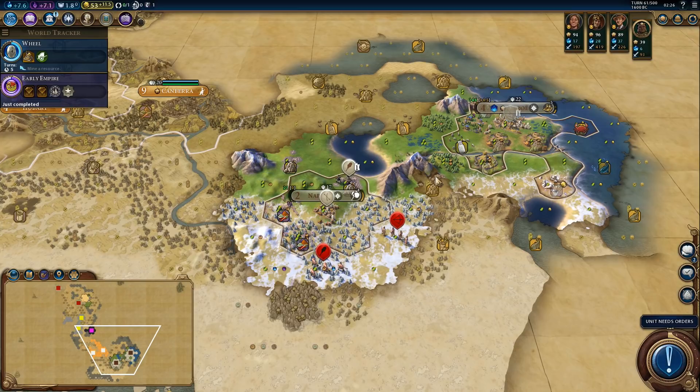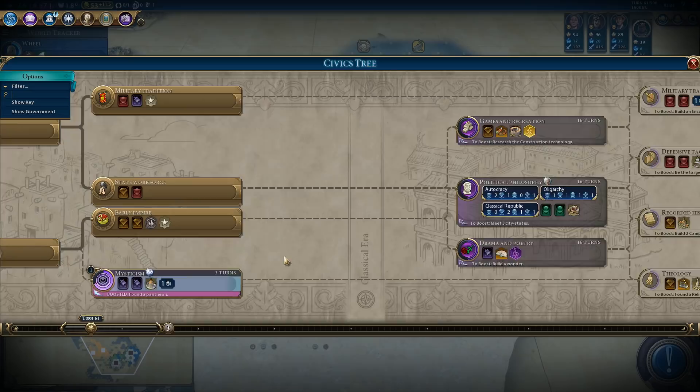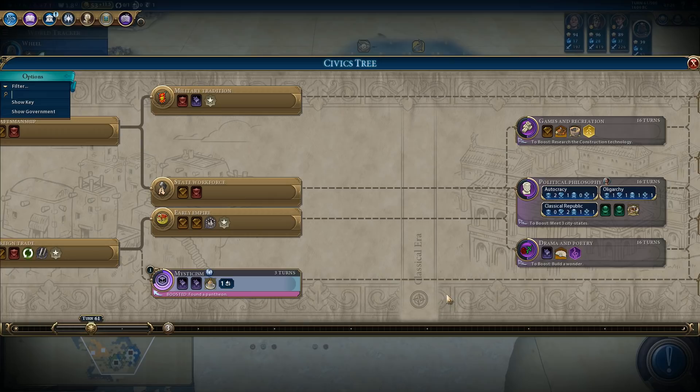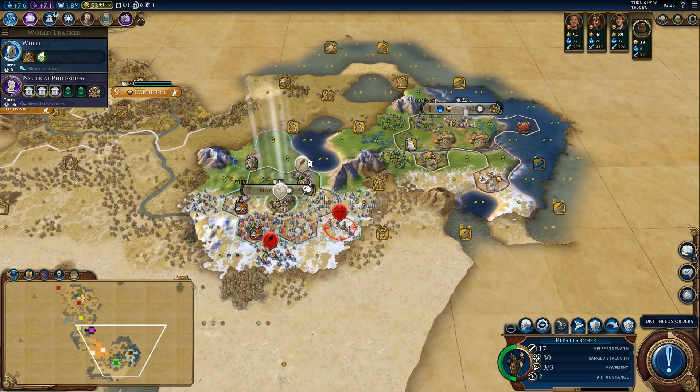That's for six population — I was thinking about political philosophy, which requires meeting three city-states. We still got some time to meet the third city-state. Let's get started on political philosophy. Hopefully we'll find one in the next eight turns because I want a government ASAP. I can't actually target the barbarians from here — I would have to move.